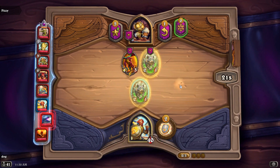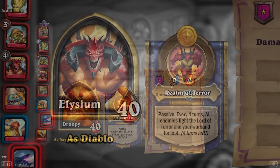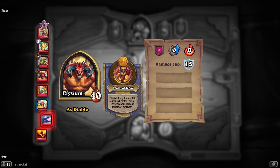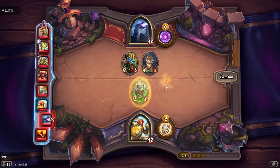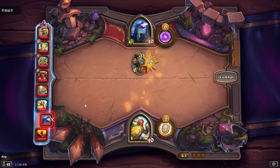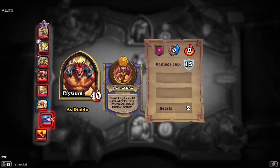A couple bits from Mezgad — one MMR step-by-step guide. Every four turns all enemies fight the lord of terror and your warband for loot. So is that his only hero power? How is he supposed to win a fight? Also if I beat him, do I get loot? I do get loot — so I need to beat him, but how am I going to beat him? And how does he beat anyone with no hero power?